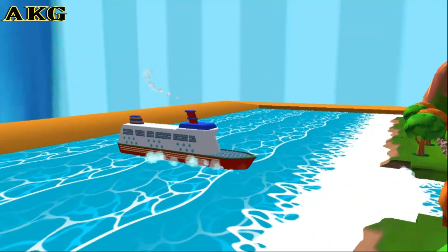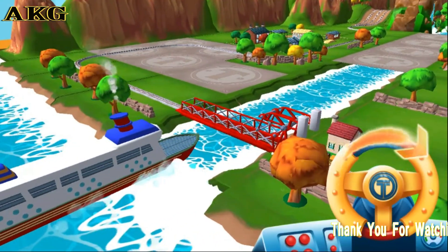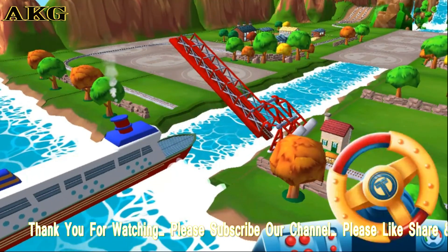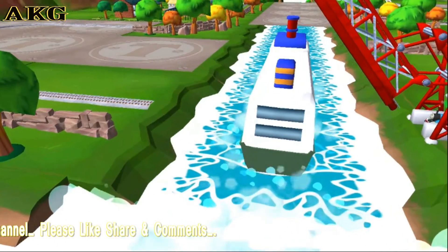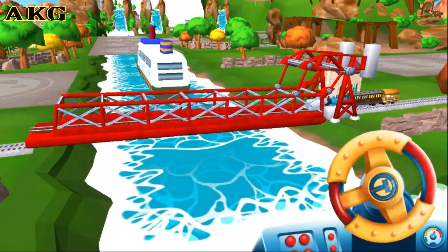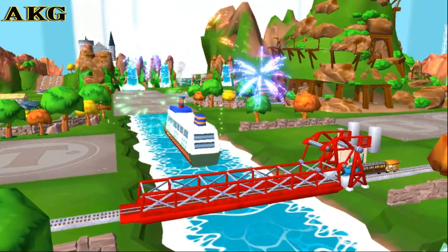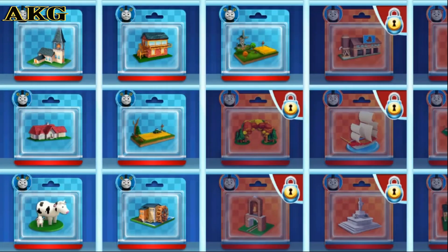The boat has to make some important deliveries. Wind up the bridge so it can pass. That's the way! You helped your engine be really useful. Choose a new surprise pack.